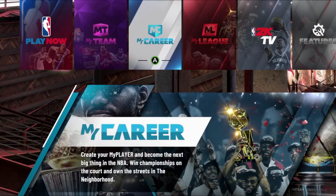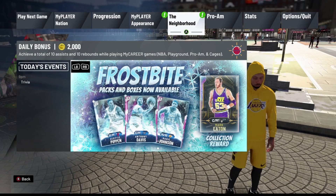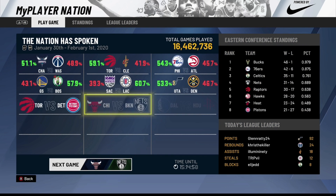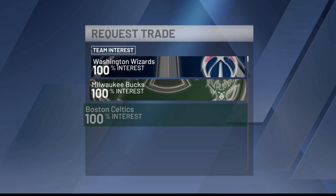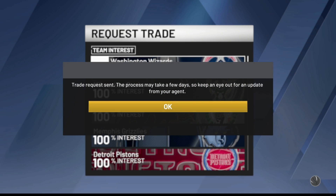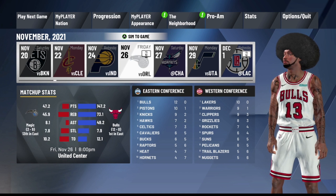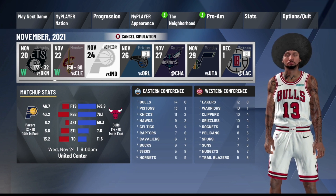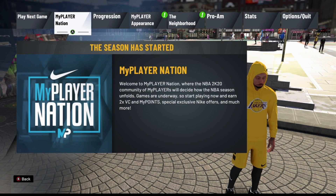Once you load the game back up, load the player you're going to be doing the VC glitch on. Step one is to get traded — go back to the MyPlayer Nation tab, go over to Progression and then Request Trade. The Wizards are the first one, so I'm going to get traded to them. Then go back over to Play Next Game and sim like three or four games, and once the simulation is over you'll be on that new team.